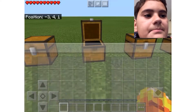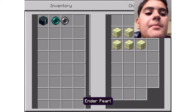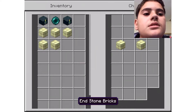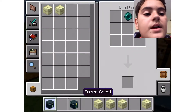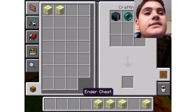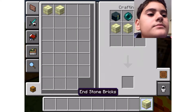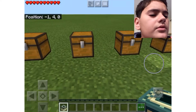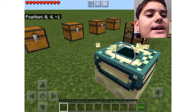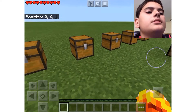Next up we are going to be crafting an end portal frame. You need two ender chests, one ender pearl, and six end stone bricks. Let's put that in the crafting table - there we go, we get an end portal frame! Normally you can't break it or obtain it, but now you can.